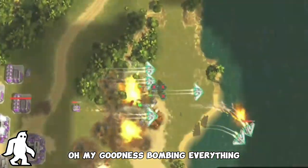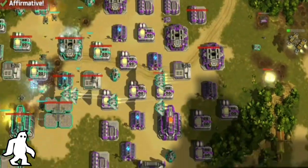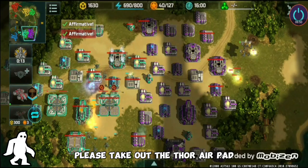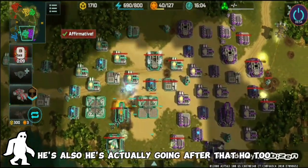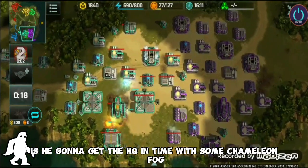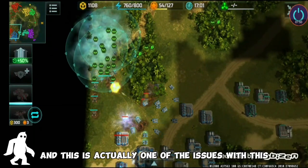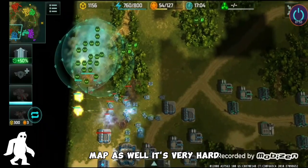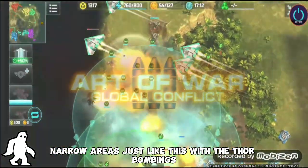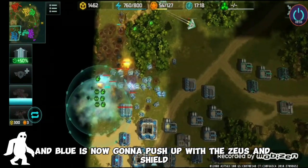The Thors are bombing everything. Take out those air pads, green — take out the Thor air pad, get rid of the Thors, they're terrible! He's also going after that HQ. Is he gonna get the HQ? With some chameleon fog, it's such a tight squeeze. This is one of the issues with this map — it's very hard for resistance to push through these small narrow areas with Thor bombings. Blue is now gonna push up with the Zeus and shield and crush the rest of those units.